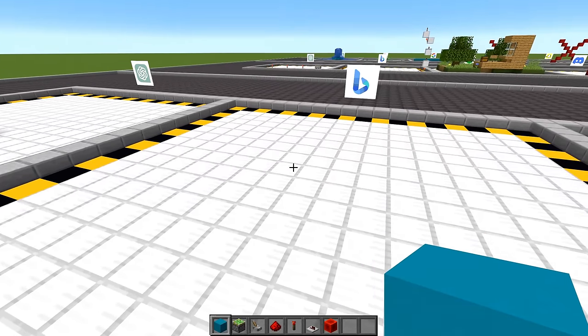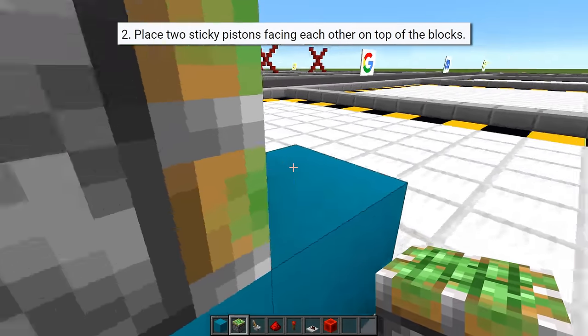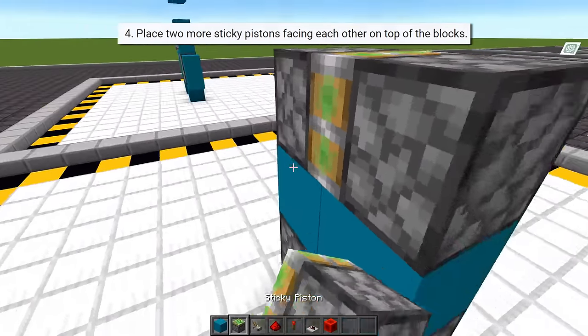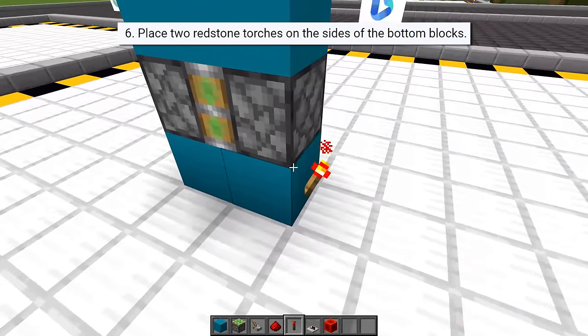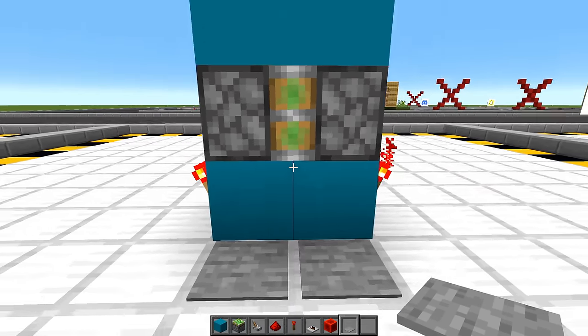Let's see what Bing Chat comes up with. It wants two blocks next to each other, two sticky pistons facing towards each other on top, then two more blocks, two more pistons, two more blocks again, two redstone torches on the sides of the bottom blocks, and then pressure plates in front. You just can't win sometimes, can you?